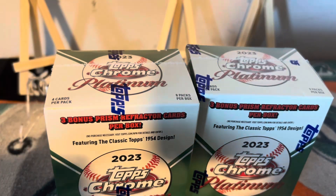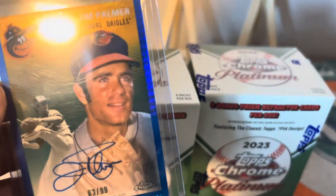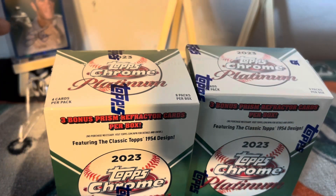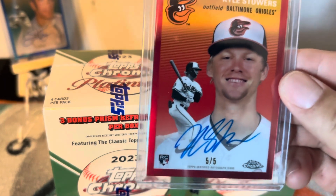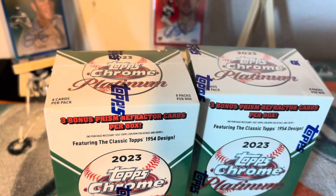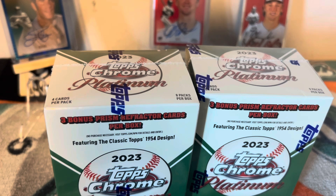In that previous break I was able to pull some pretty good cards. The first one was an amazing Jim Palmer numbered /399 — beautiful card, very nice. The next one was an amazing Kyle Stowers auto numbered to five, very nice. That break had five packs total — one Gunner base, no Adley, no Carroll, no Riley Green.